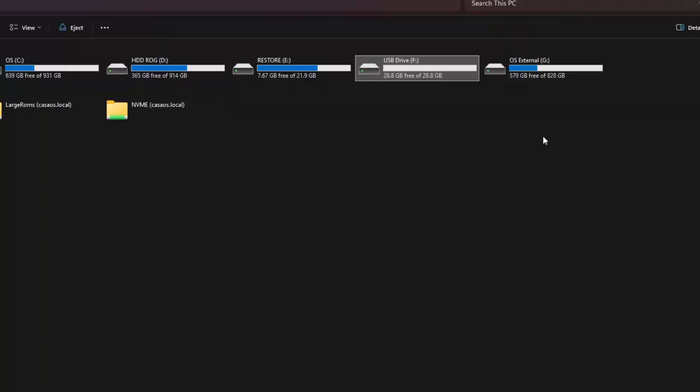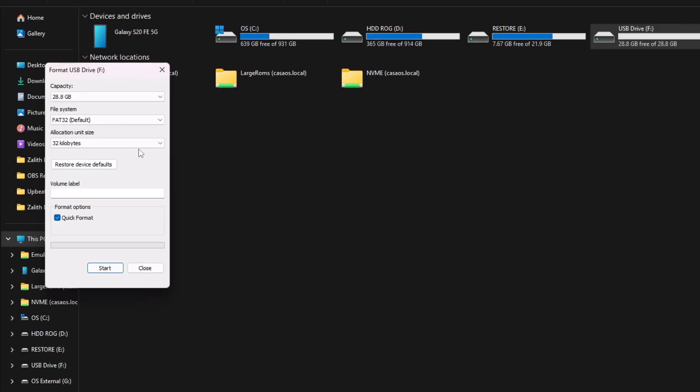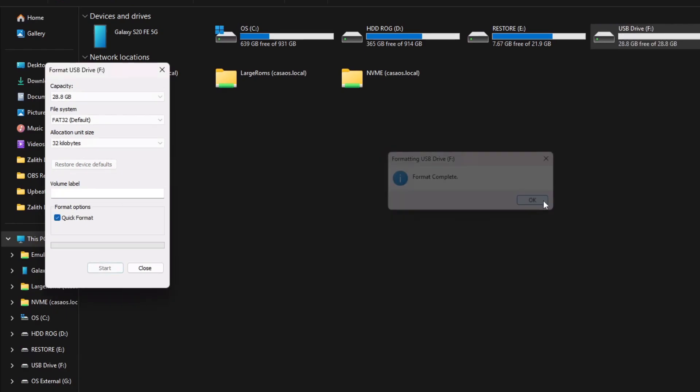Plug your SD card into your computer. Right-click on it and click Format. If you have a card larger than 32 gigabytes, watch my linked video on formatting larger cards. If it's 32 gigabytes or 8 gigabytes, make sure you set your allocation size to 32 kilobytes — nothing bigger, nothing less. Click Start and format the card.